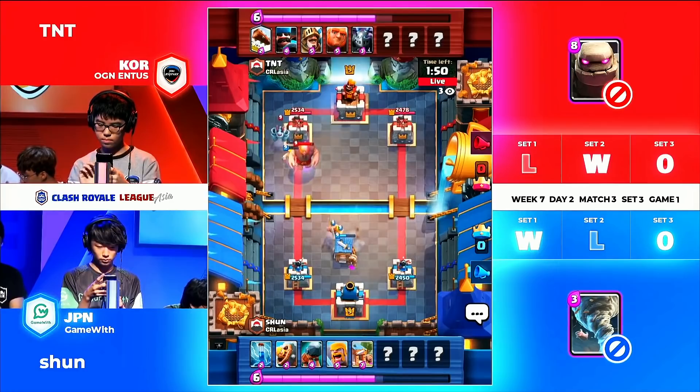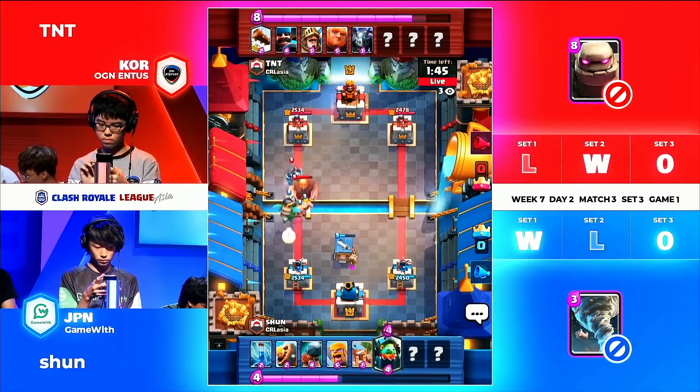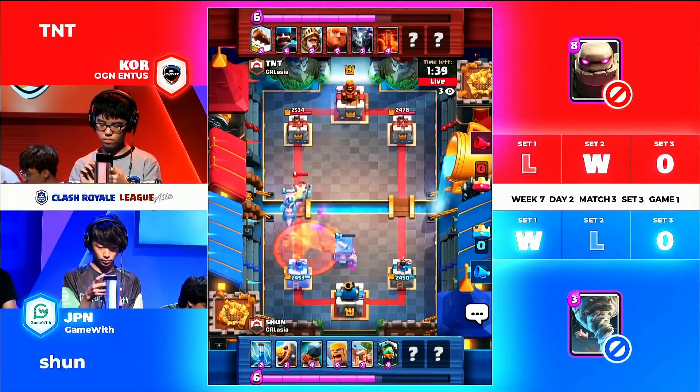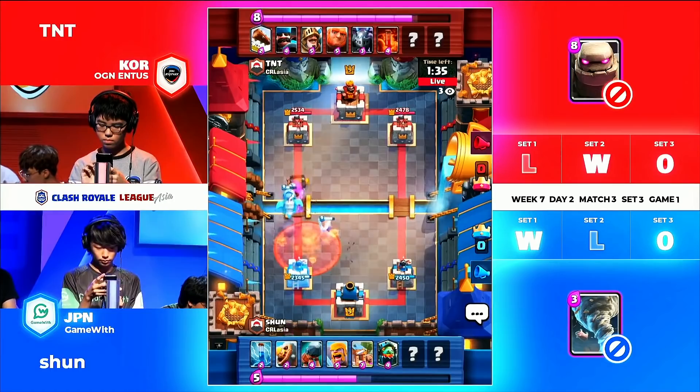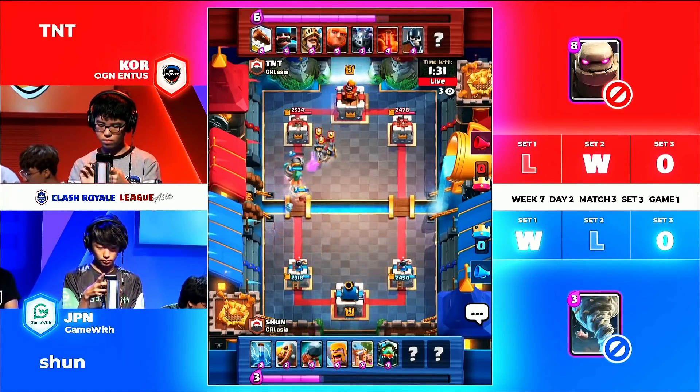We're going with the old blonde deck so far — this is the old blonde deck. Maybe the baby dragon has blonde hair somewhere, but barbarian hut, battering ram, and the barbarian barrel — all blonde. Will he be able to win with it? That's the question.